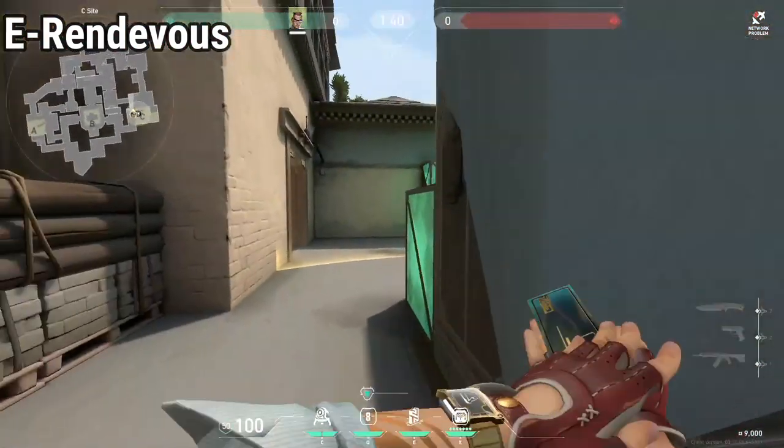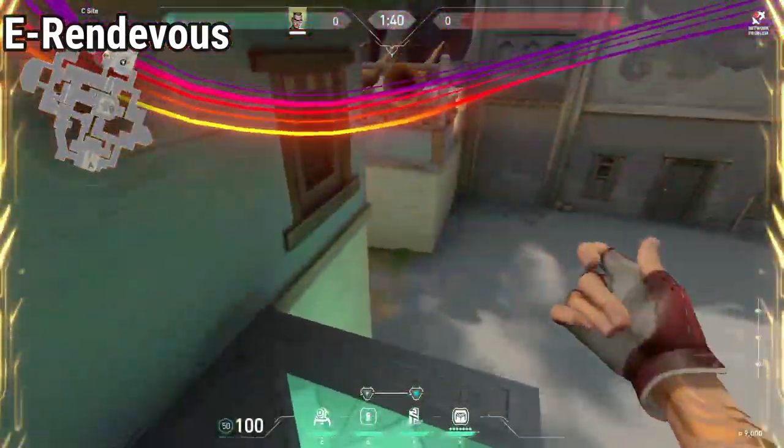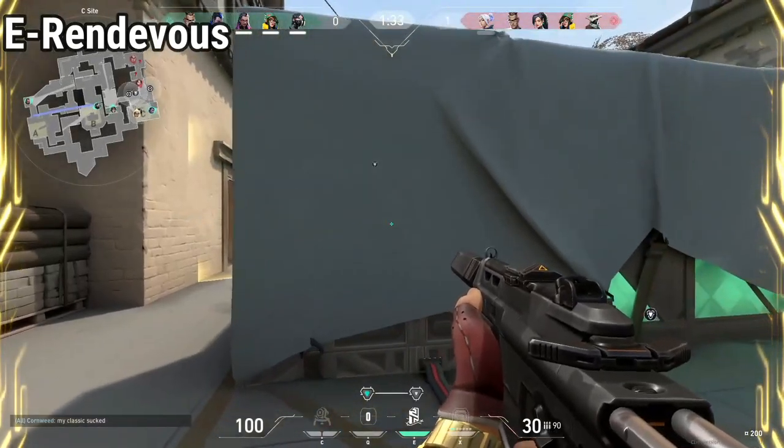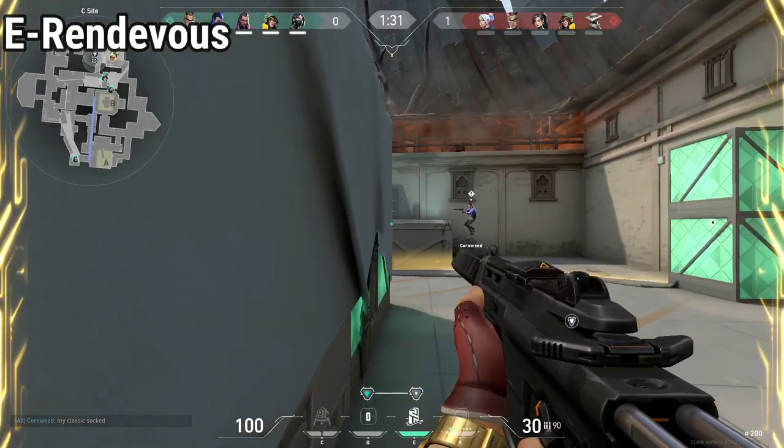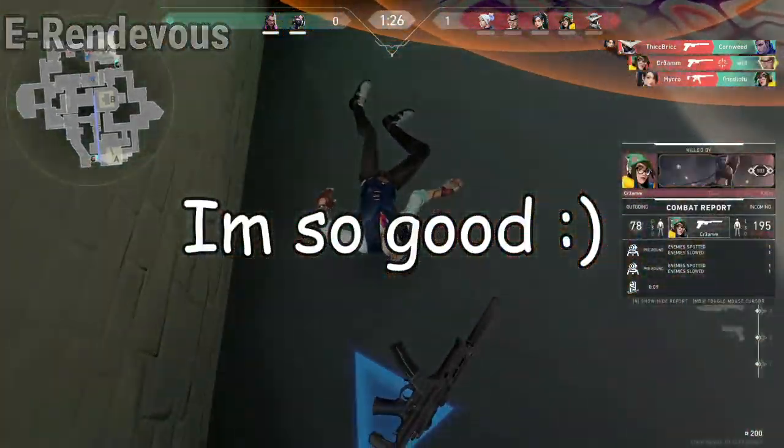A third great usage on defense is putting one beacon on one side of the site while the other beacon is on the other side. So when enemies come in, you're in the back of the site defending. However, once they push through, you can teleport to the other one behind their backs and destroy them.